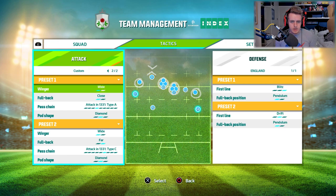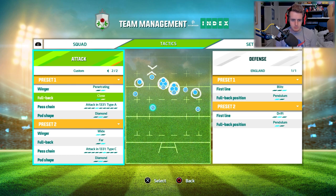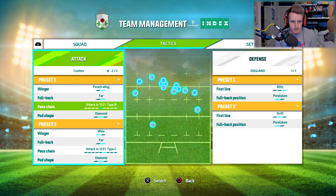Tactics. Right. Now in the last game of Ireland and Scotland, when I was playing as Scotland, I changed the formation up slightly and it seemed to work really well. I think the pass chain is what I really should look into a bit more.